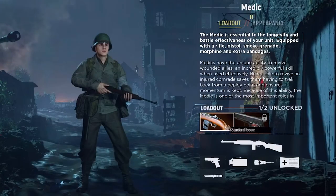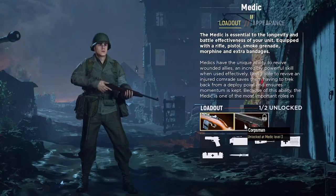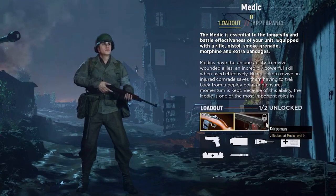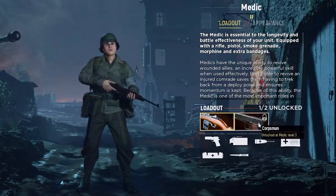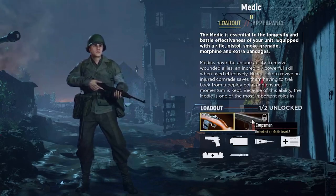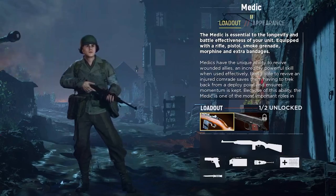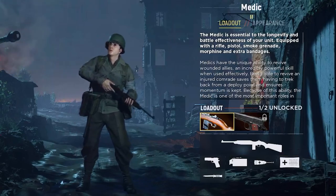Let's talk about the equipment you get as a medic. You get a bolt action rifle, a secondary pistol, two smoke grenades, 20 revives, 20 bandages, and a knife. The upgraded level 3 medic is kind of garbage, to be honest — no real reason to use it, so just don't, in my opinion.